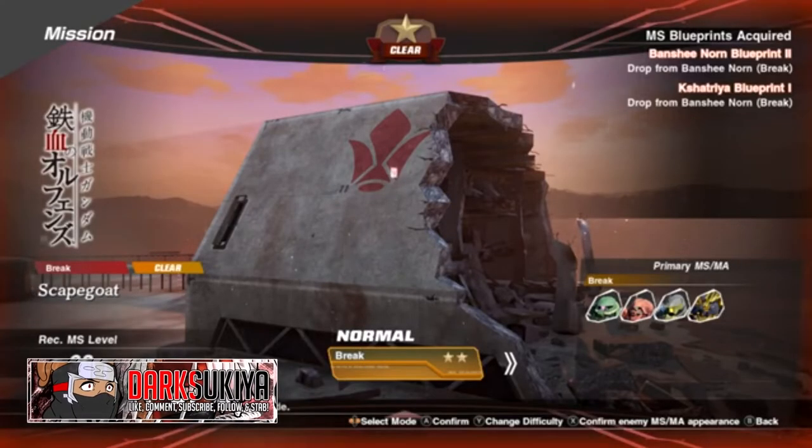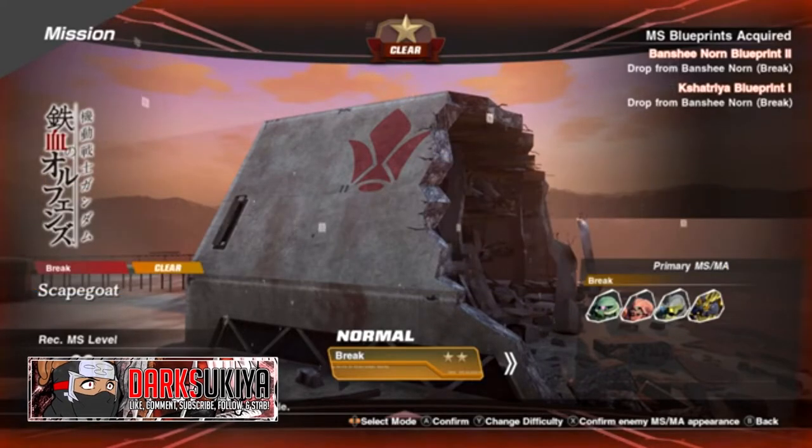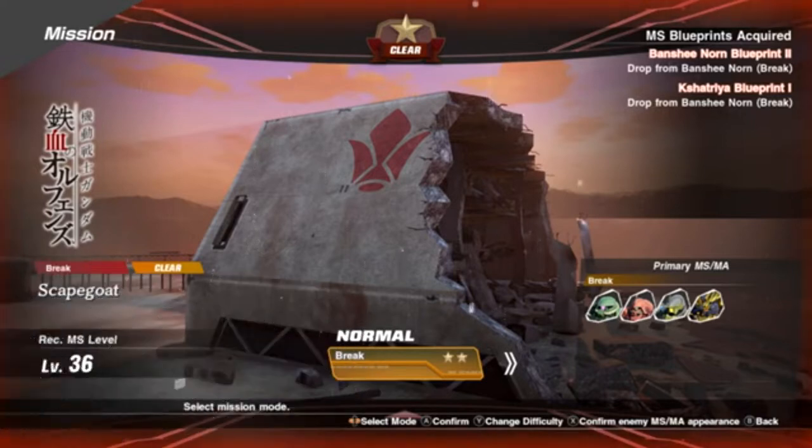What's up guys, it's your boy Darksukia, and today I have some more SD Gundam Battle Lines for you. Today I'm gonna show you how to unlock K Gundam — I call it K Gundam because I cannot say it, it sounds weird. Overall, today I'm gonna show you how to get her. There are three blueprints for this, and the second blueprint is a little sneaky to get, to be honest, because I really didn't even know until I looked it up.